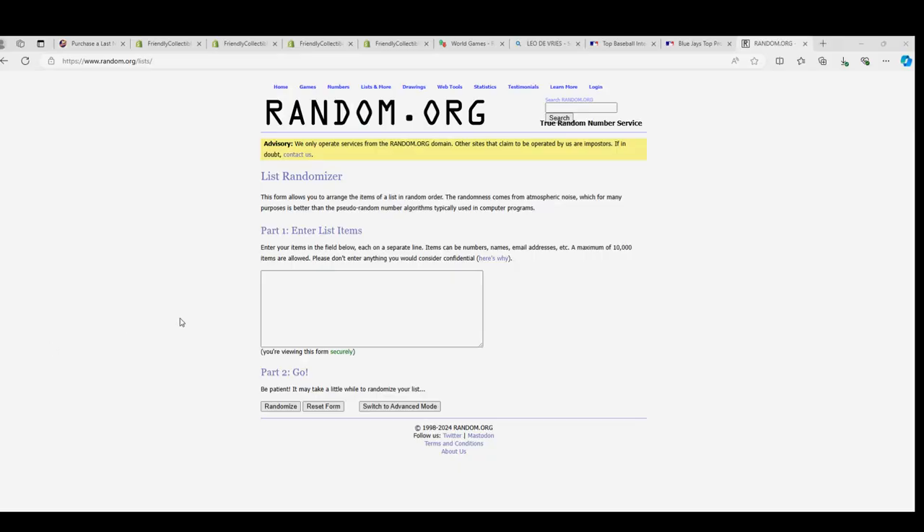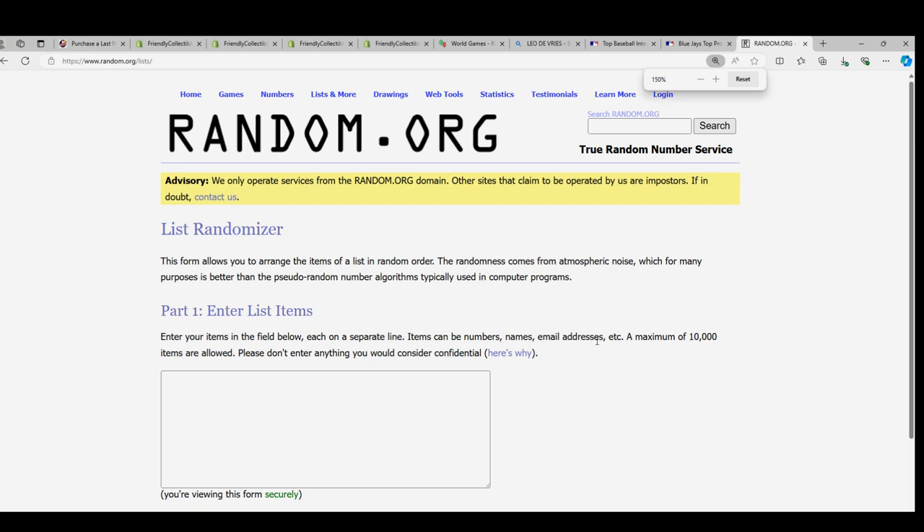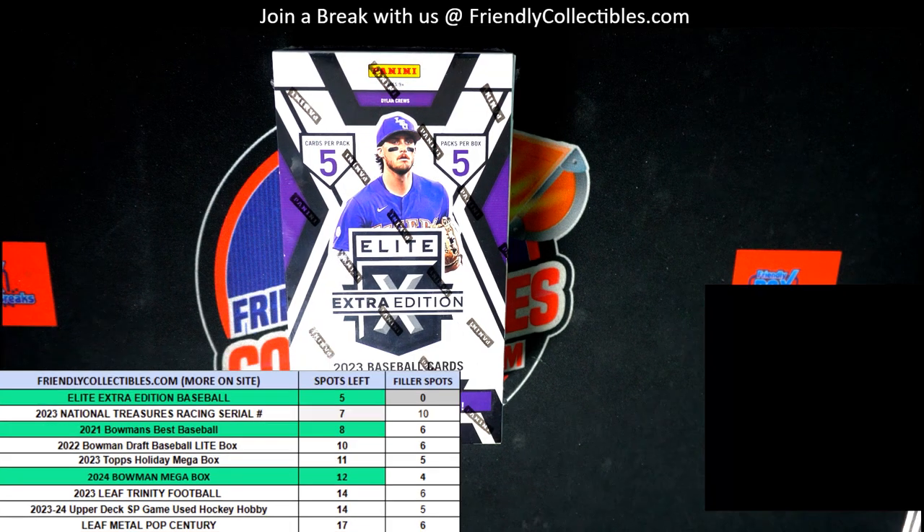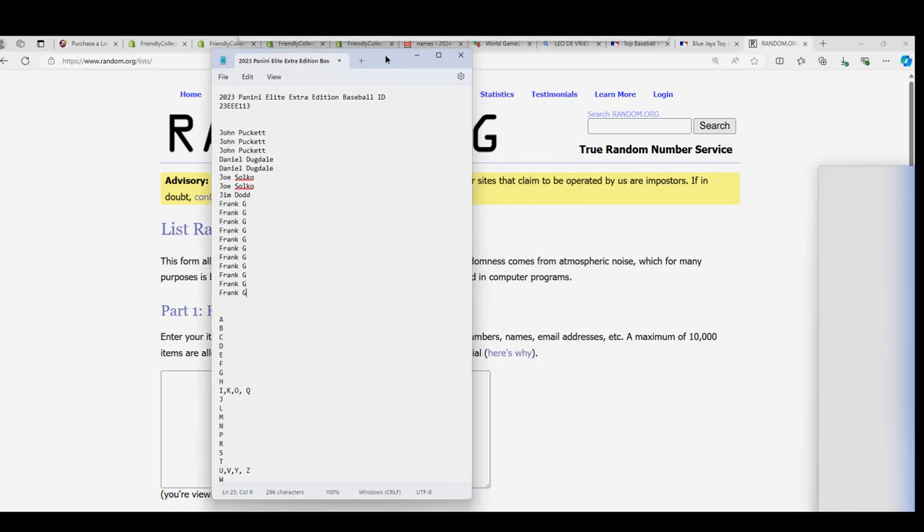It's a Lead Extra Edition baseball and there's 10 hits in this thing. Let's see what happens. Each list will go through the randomizer 7 times and we'll stack the lists up side by side. That's how you get your letter in the break.